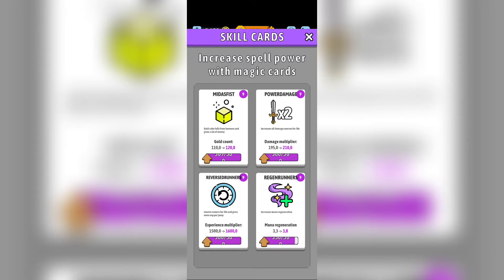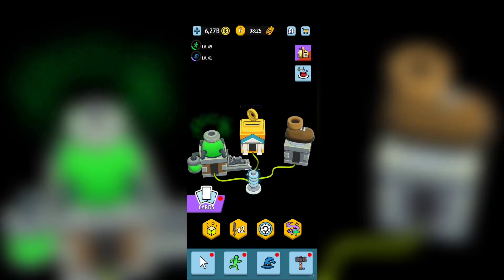You also have cards — increase spell power with magic cards. The card types are: Gold Cubes (gold falls from heaven and gives you money, doubling your damage for 30 seconds — and as you upgrade, the multiplier becomes triple, quadruple, etc.), Reverse Runners (inverts runners for 30 seconds for more experience per jump), and Inverse Mana Regeneration (helps your wizard do more spells). The Meteor spell is the first one you'll unlock and use for the Hermit.